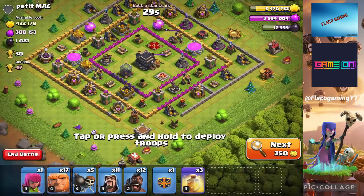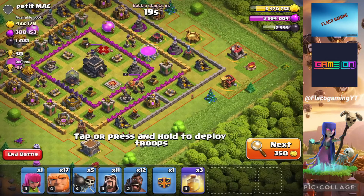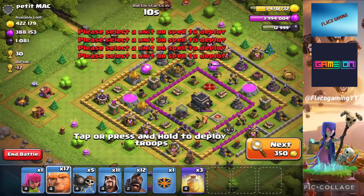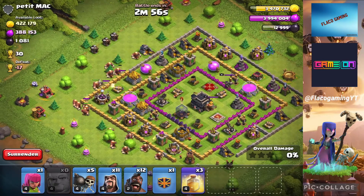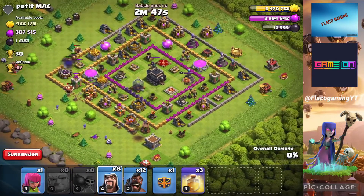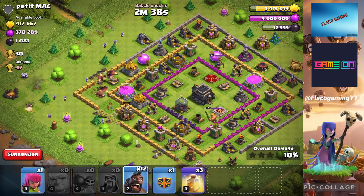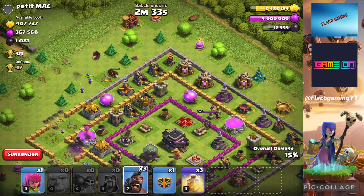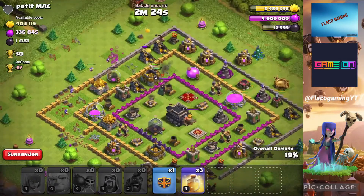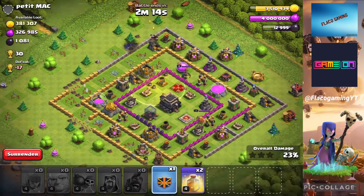We went to this base — it's a rushed Town Hall 9. All the gold is pretty much on the left side of the base, top corner, with about two gold mines over here. We're going to spread these giants around the town hall, drop a couple of wall breakers here and there. They went the wrong way, but as long as we get some giants in there, we'll begin spreading out the wizards for long-range shooting so the giants take most of the hits and the wizards do some good damage. From here we're going to drop some hogs.